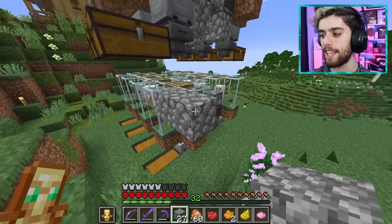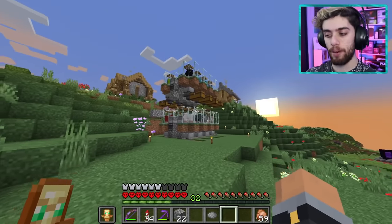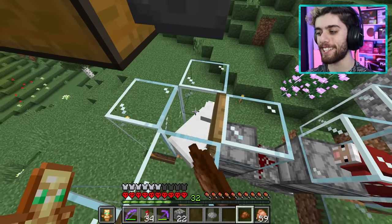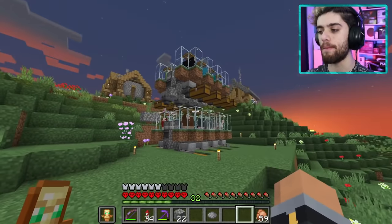Okay it's dyeing time — I meant like dyeing wool, not like dying in hardcore. Light gray. Dark gray. What am I missing? Oh snap, I need brown — do I have any cocoa beans? Oh I do. Ladies. Gentlemen. That is it — that is every color of the rainbow in my sheep farm.